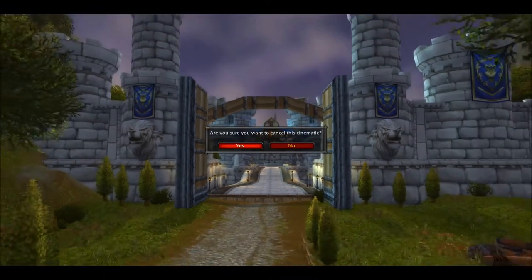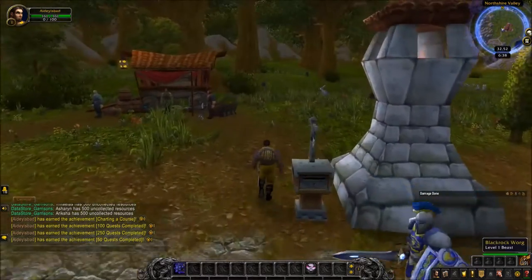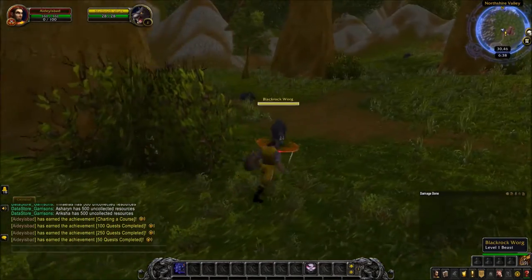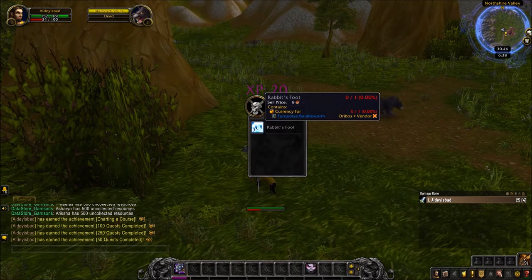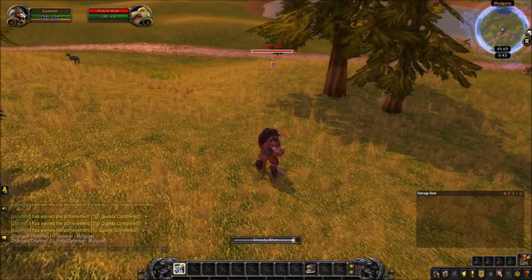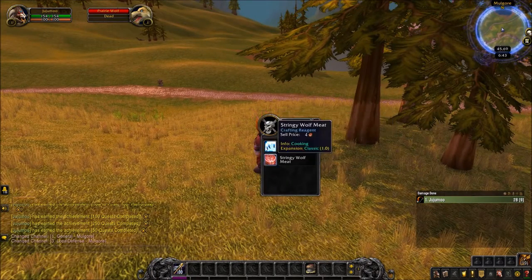If you want to farm these yourself, the best thing to do to obtain a rabbit's foot is to roll a new character. This item doesn't drop on a max level character because of the scaling loot tables. All I did was make a level 1 character, go ahead and kill some Blackrock wargs in Elwynn Forest — the first one I killed dropped a rabbit's foot. If you're Horde, make a tauren, run out of your starting area, and kill the first wolf you see. Again, the first one I killed dropped another rabbit's foot. Super easy to farm. Mail them over to your main, and that's the first item done.